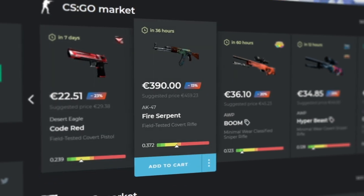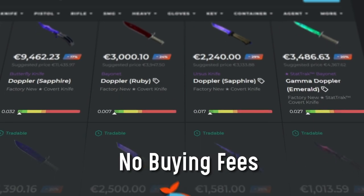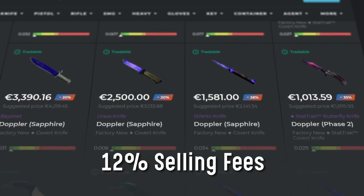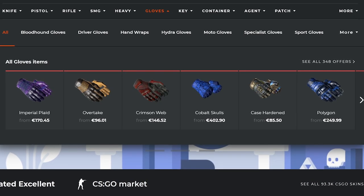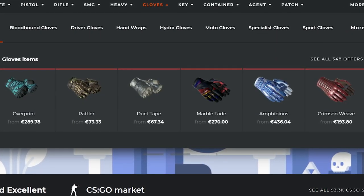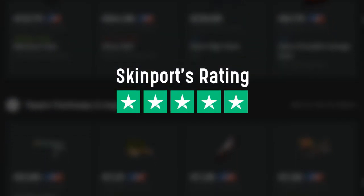Before I go over the skins, I want to talk about Skinport because they're pretty amazing and I reached out to them because I thought it was an amazing fit for today's video. They have up to 30% discount over the Steam market, zero buyer fees, and just 12% selling fees where competitors have up to 15% seller fees. It's very easy to deposit via various methods, and if you sell skins you can easily withdraw directly to your bank account. I genuinely think it's a good website — it looks nice and is very easy to use. And if you want to buy from the Steam market, go ahead, but Skinport just offers better pricing. They also have a 4.9 out of 5 rating on Trustpilot.